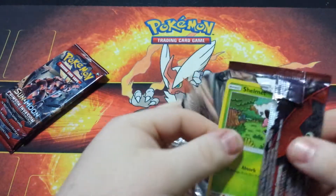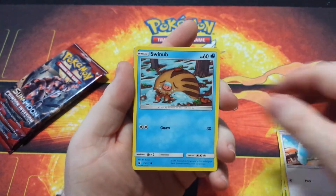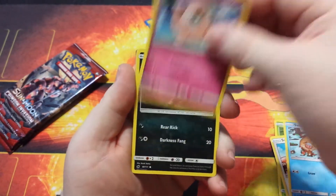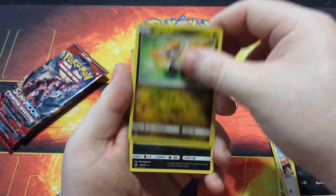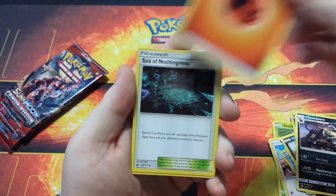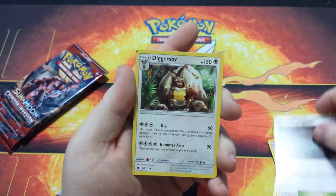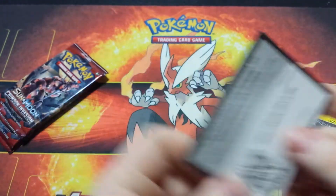Second pack. We have a Shelmet, a Swablu, a Swinub, a Jigglypuff, a Houndour, a Reverse Holo Jangmo-o, a Houndoom, an Energy, Sea of Nothingness, Diggersby, a Lone Graveler, and there's a code card for y'all.